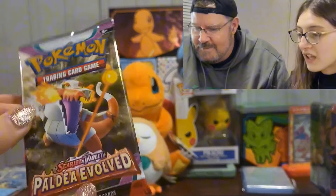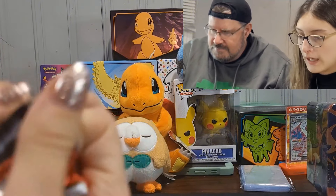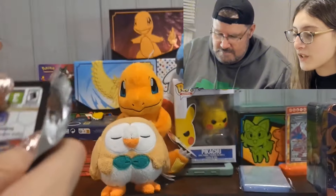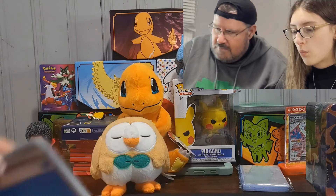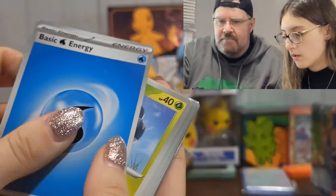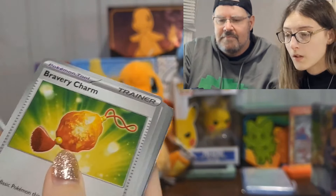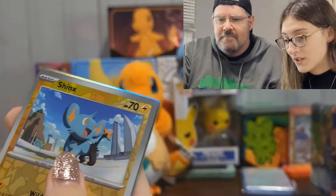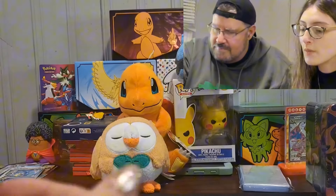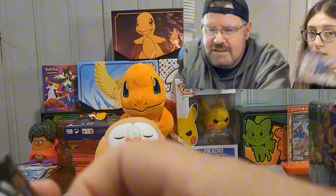I have another Skelly Dirge pack — I don't think the one I opened before had a hit in it, so hopefully this one does. Code card — one to the front. Water energy — is that a sign? I don't know. Nymble, Masquerain, Cyclizar, Toedscool, Bravery Charm, Gothitelle, Honchkrow, a Phanpy reverse, Cetitan reverse, and a Spiritomb. I think I've run out of hits — I'm down to two packs left. Kiwi's down to her last pack.